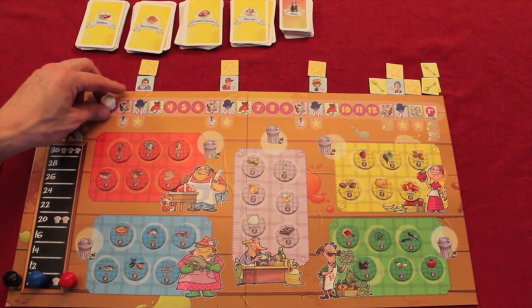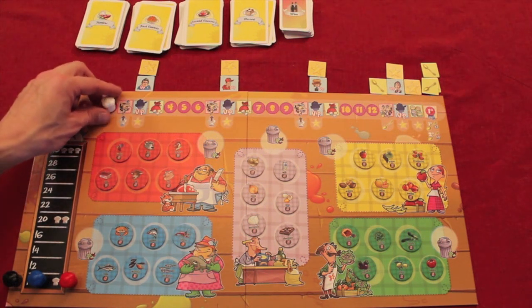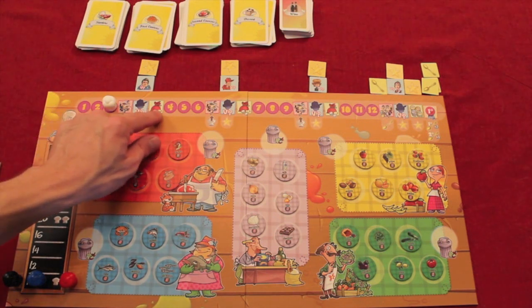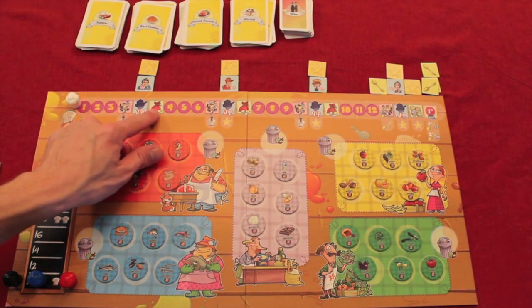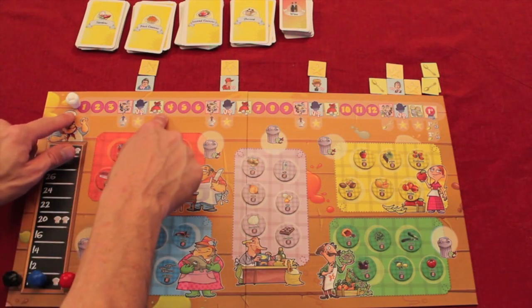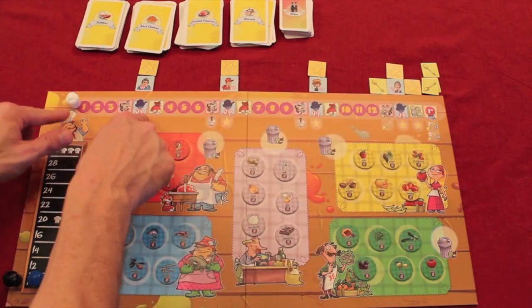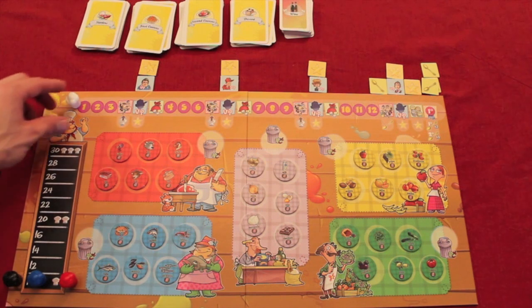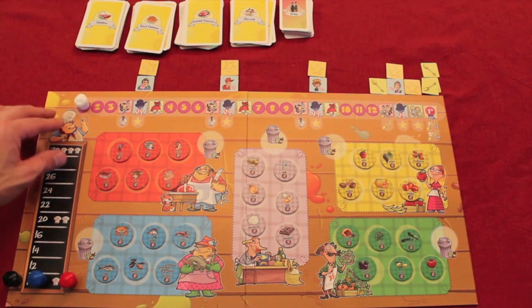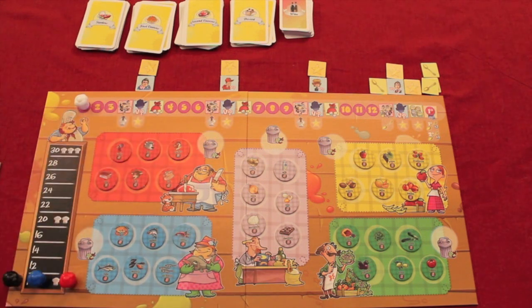At the end of three months — each person having taken two actions three different times — we get to three scoring rounds. So essentially there are three action rounds, then three scoring rounds. This pattern gets duplicated three more times, so you're doing the same thing over the different parts of the year.